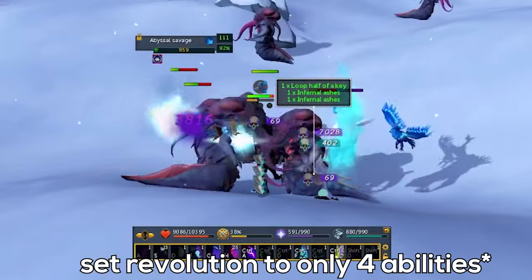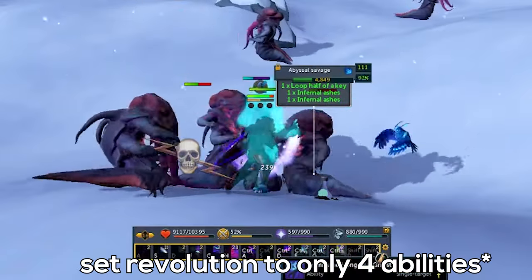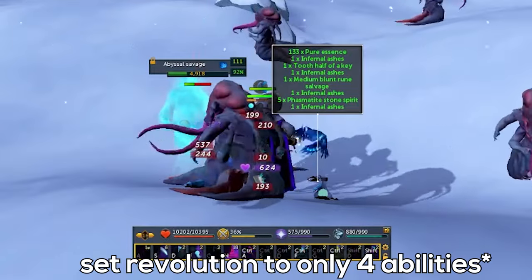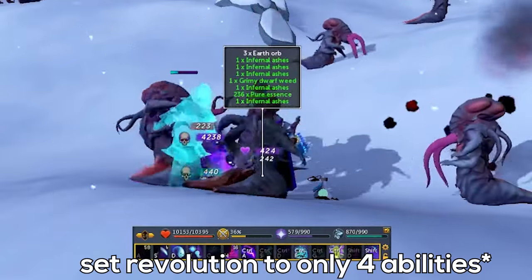Speaking of AFKing, if you're trying to AFK train and you're getting absolutely blasted, try adding the ghost spirit to the end of your Revo Bar. It will help a ton with sustaining your HP, as he heals you for a percentage of the damage he deals.